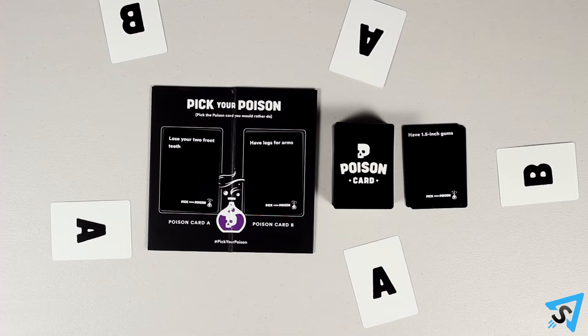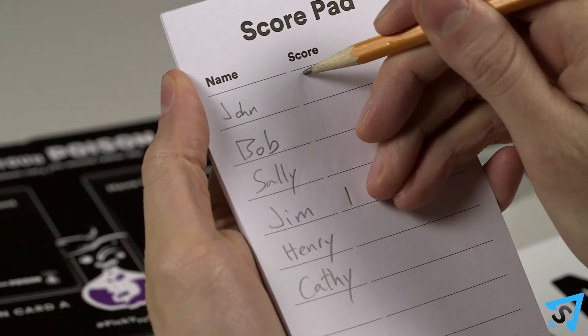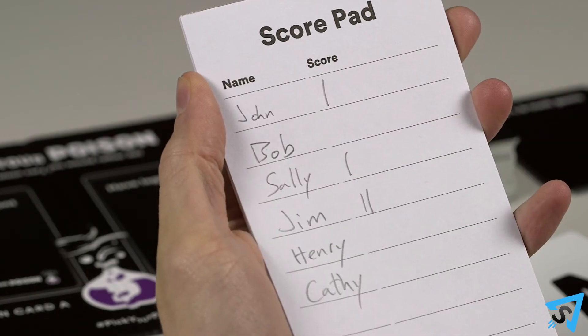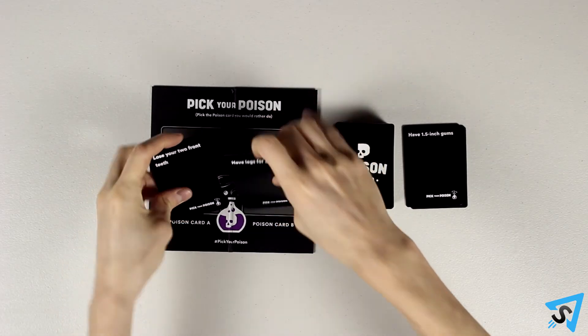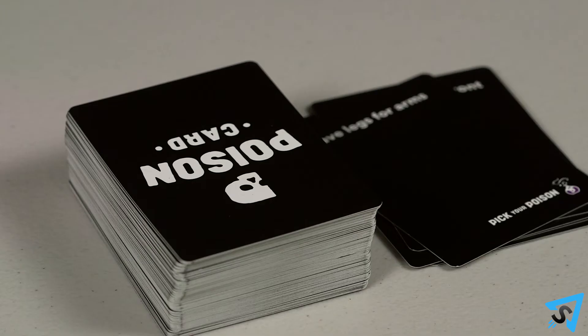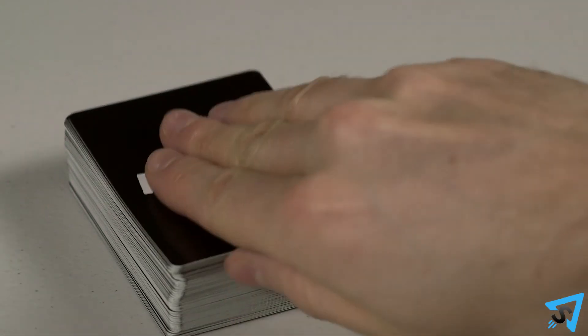Otherwise, if the pick is uneven, then the players who picked the most popular poison, the majority, each receive one point. Discard the poison cards in spots A and B. The role of judge rotates clockwise by one. Each player draws one card to return their hand to six, and the process repeats.